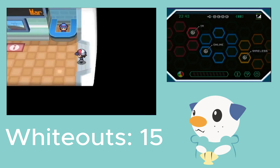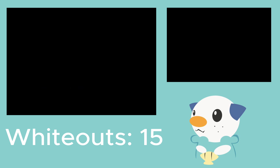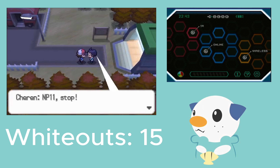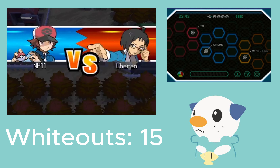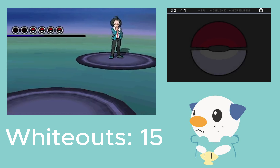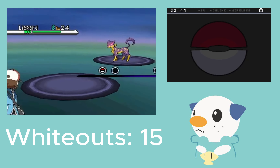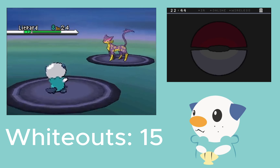And the Lucky Egg before we go into Mistralton Cave or whatever it is. I know we get the Lucky Egg and it'll be useful for training and getting ready for the Elite Four. I forgot we had a rival battle with Charon here, so we'll see how this goes. I think he just has the same team: Tranquil, Liepard, Servine, and one more that I'm forgetting.